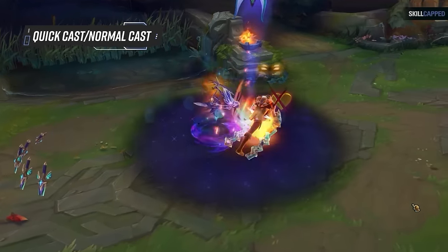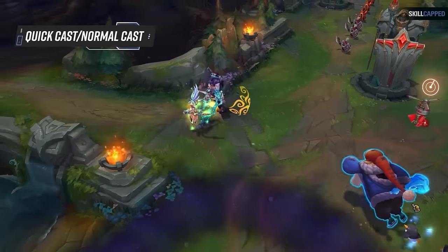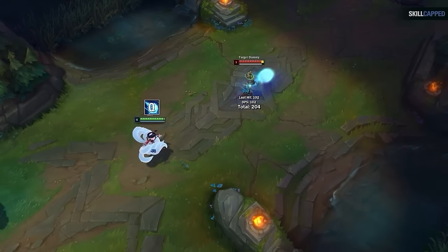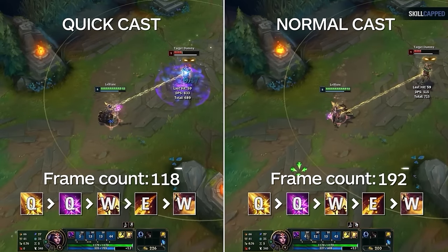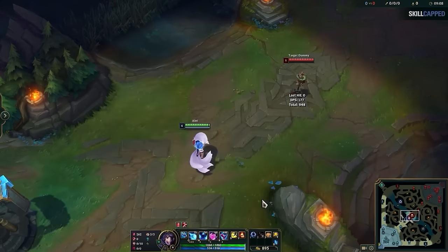And speaking of comboing fast, you absolutely need to be using a specific quick cast setup on your abilities. Normal casting is when you press an ability, your range indicator comes up, and then you press left click to cast it — this is very slow. Compare that to quick casting: you press an ability and it will instantly cast without any indicators appearing. This is fast. We've tested this, and on average, quick casting will make you cast abilities 33% faster than normal. So go to settings, press that quick cast all button, and you're good to go, right? Well, not so fast.